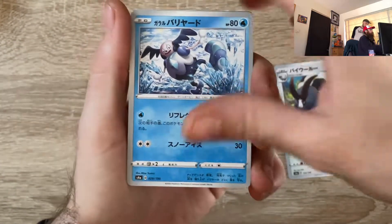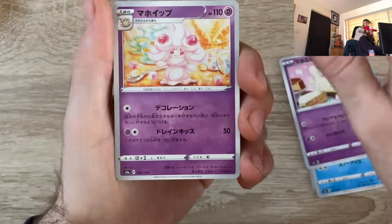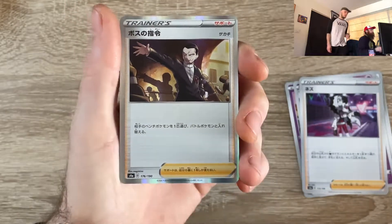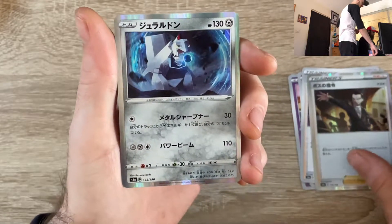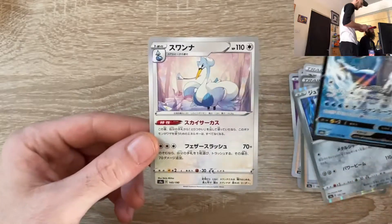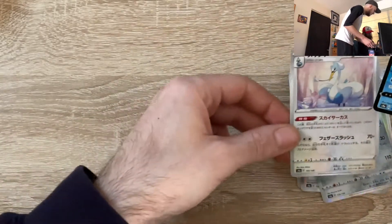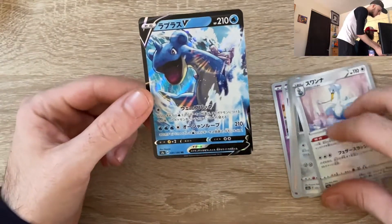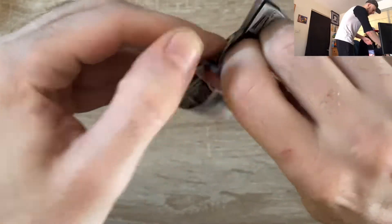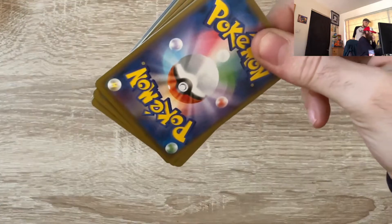Pack one: double Mr. Mime, Milcery — how creamy! And a shiny Duraludon, very good. Another shiny, Boss's Orders, Duraludon again and a Lapras V to go with the full art — he's pogging! He's got the Lapras V full art, he's got the Lapras V full art — it makes sense.